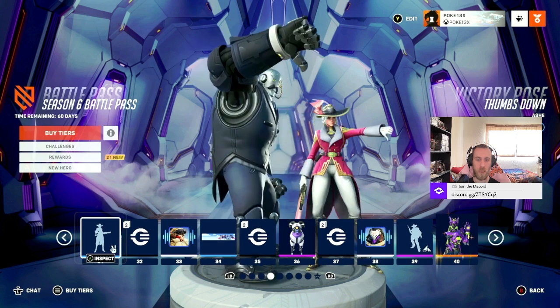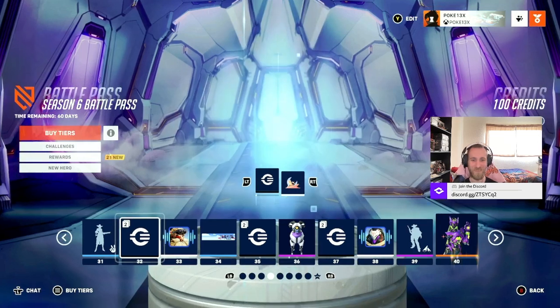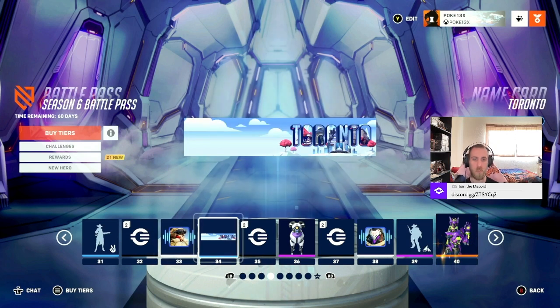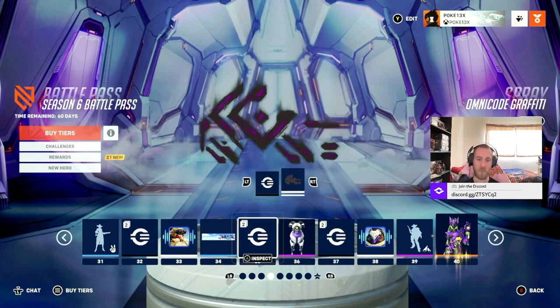Victory pose for Ash and Bob — I love it. Both thumbs down. Reminds me of Dave Bautista from wrestling where he does the thumbs up and then the thumbs down. And then we've got a spray. Torbjorn voice line. And then another player banner — I love that they're doing this with the player banner with the city names on them. That's so cool.